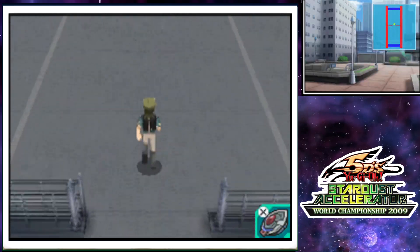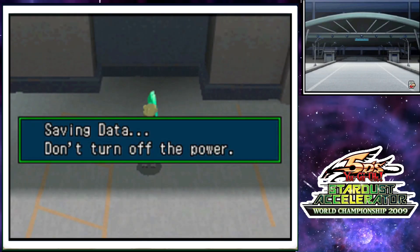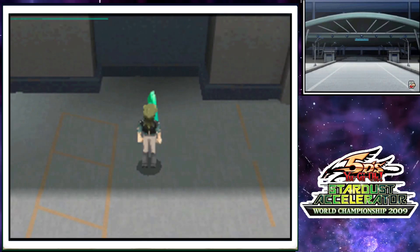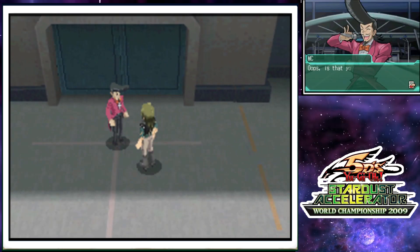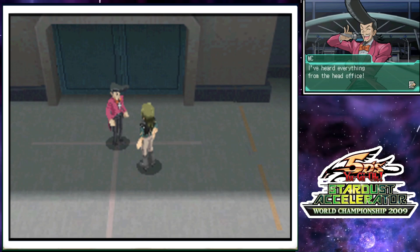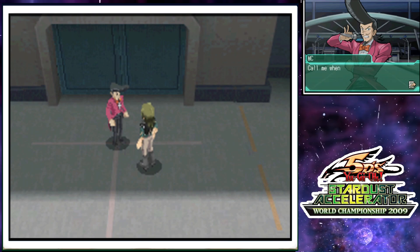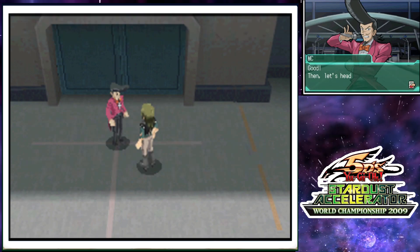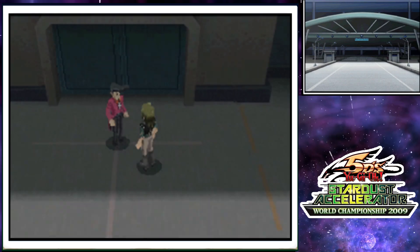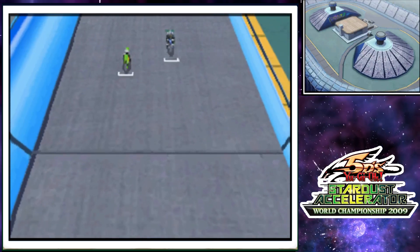Excuse me, officers. I'm coming through. There should be a save point — oh, thank God. You guys know how scary this game can be. Welcome, duelist. Here at the stadium we are holding the preliminary tournament. Is that you, Cooper? Hey, it's good to see you, MC. So only one person will get to move on — I'm ready. The preliminaries are here everybody. If I want to make it to the Fortune Cup, I must win in the preliminaries.